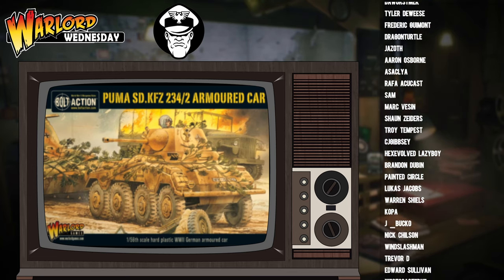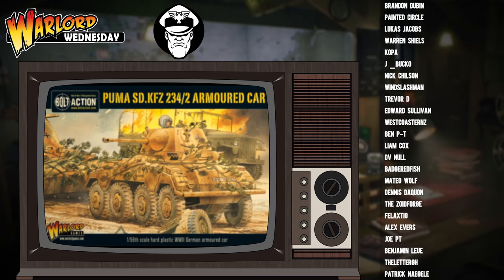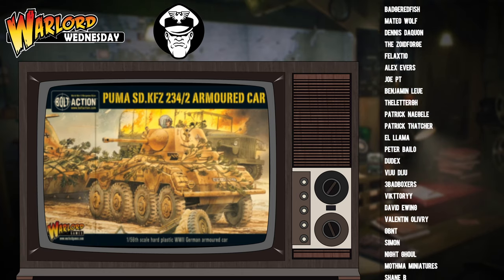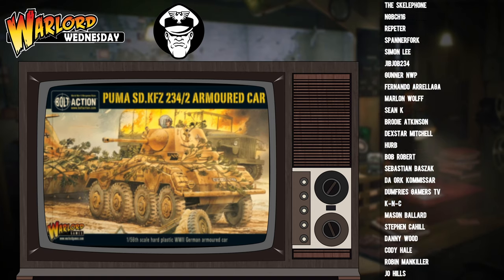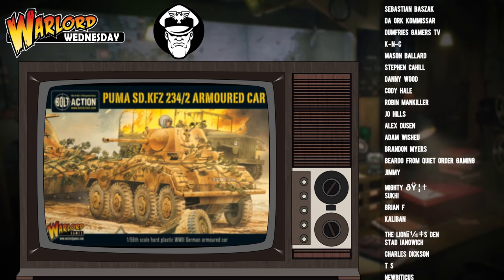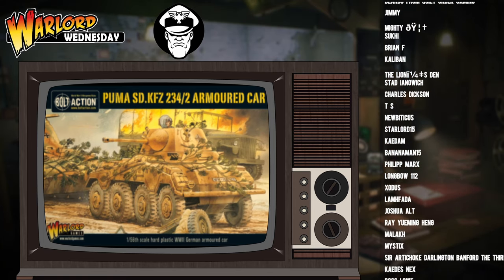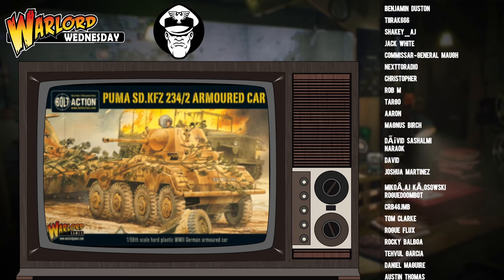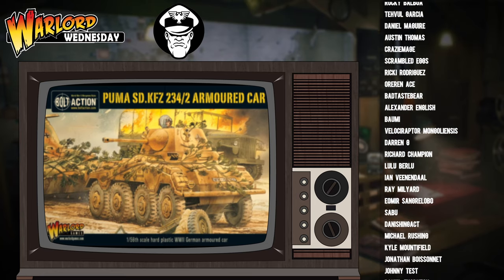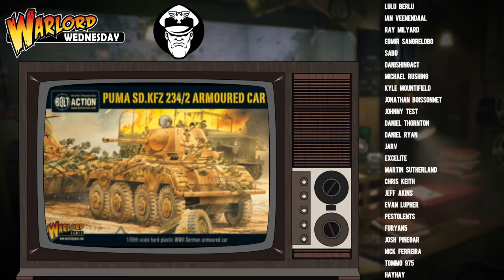Finally, you can go for the Platinum Package — the crème de la crème option — and go for the Veteran Puma. This will cost you 192 points. Not only will this give it a fantastic leadership value of 10, but it will also allow the Puma to ignore any pins caused by weapons that can't physically penetrate its armour.